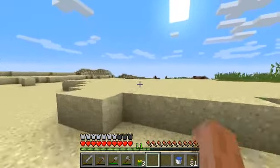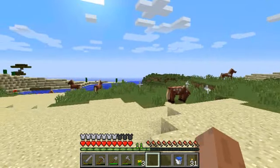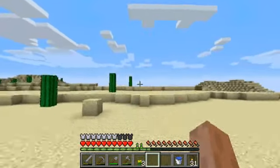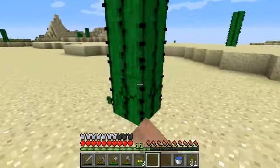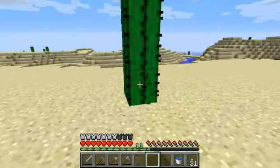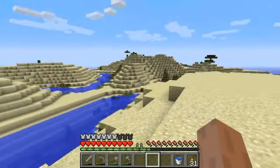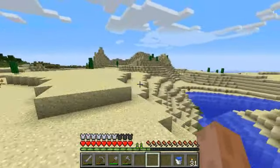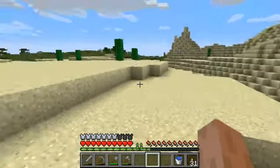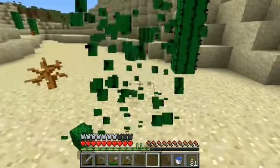Hopefully find a desert temple and a spawn. This is a desert, and I'm going to collect every single cactus I run into. This desert doesn't look big, but once I say it, it's going to be big. Another good thing I can find around this desert is a mesa.